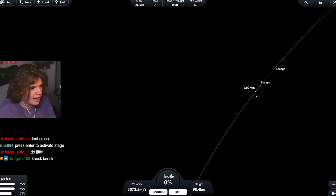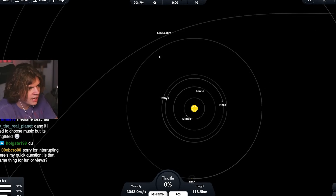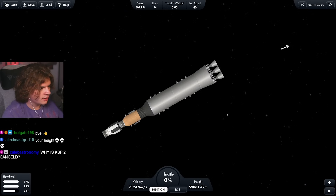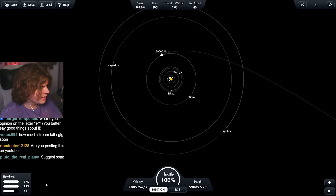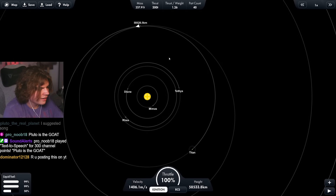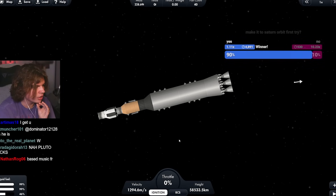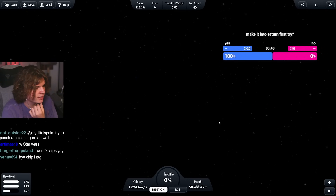We have an encounter with Saturn. Titan's going clockwise and our orbit is clockwise — perfect. We just want to make sure we're near Titan. We have our encounter. We time warp and then rotate to get into orbit. If we don't do anything we'd fly away from Saturn, so we need to burn and circularize. We use this fuel to encounter Titan too, but first let's send our Saturn probe into Saturn. Circularizing the orbit — we've made it to Saturn!